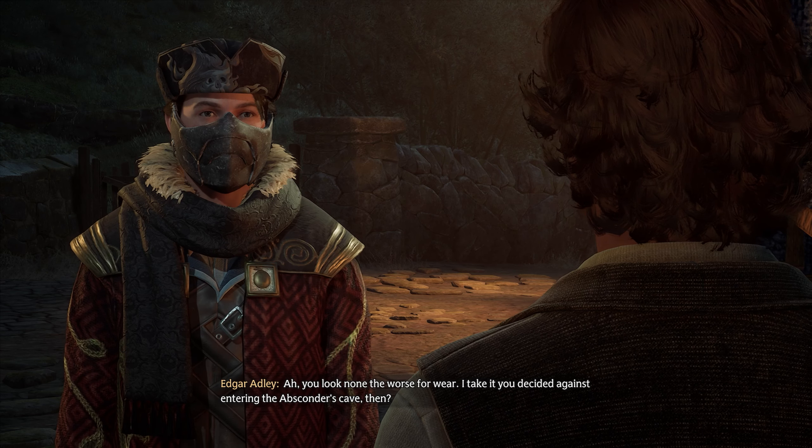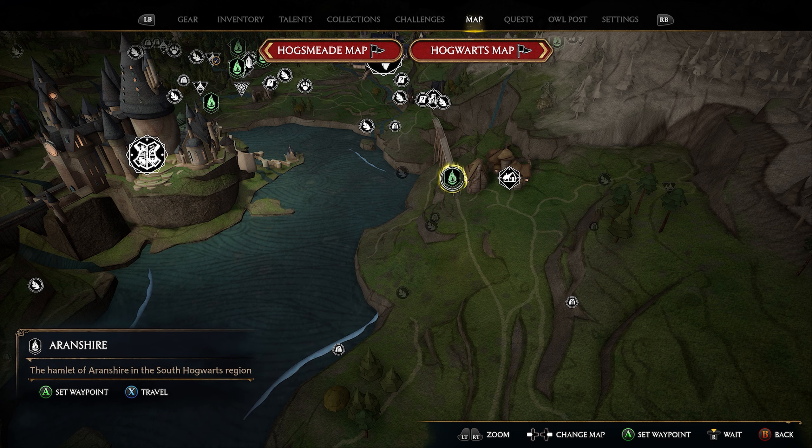Now that we're back in Aronshire, we're going to talk to Edgar and give him the heirloom. After you've completed this side quest in Aronshire, there's one more thing that we need to do to get our next collection chest, and that is to start another side quest.